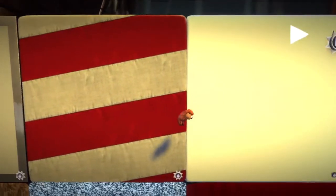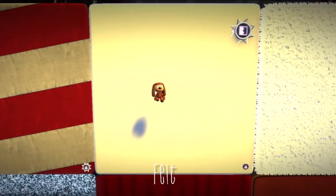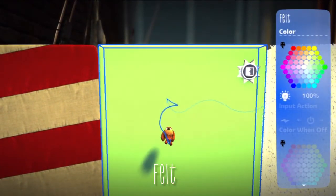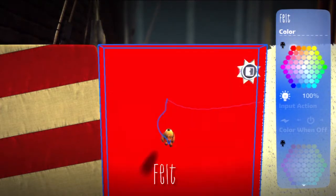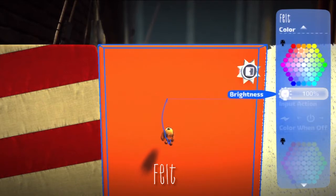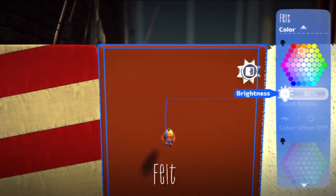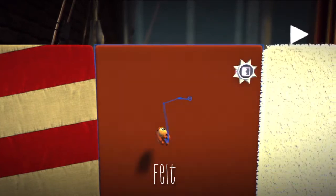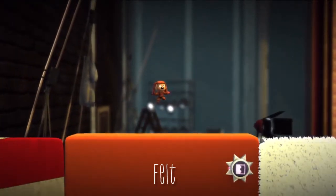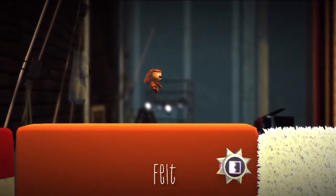Now here is the new felt material. The felt material is the bouncy material that you saw in the story mode. I've seen a lot of people asking how to get that cool bouncy material. You've always had it since LittleBigPlanet 2 came out. All you do is attach this material tweaker, set the bouncy to 100%, and you have a bouncing material. Very cool.